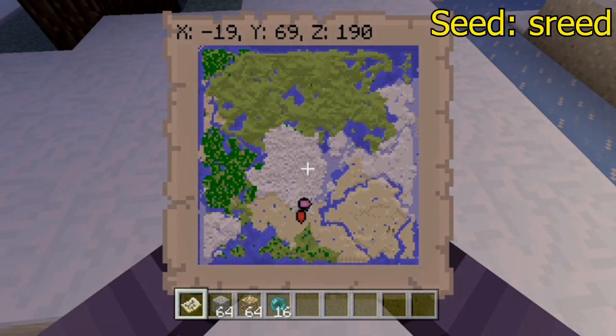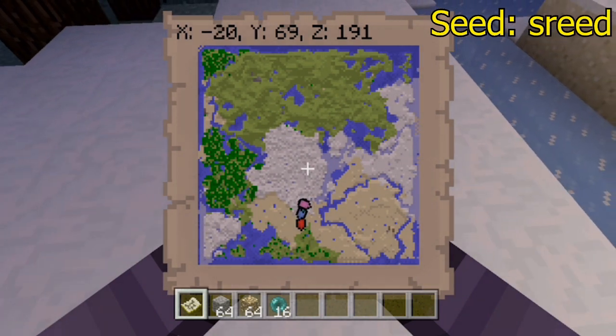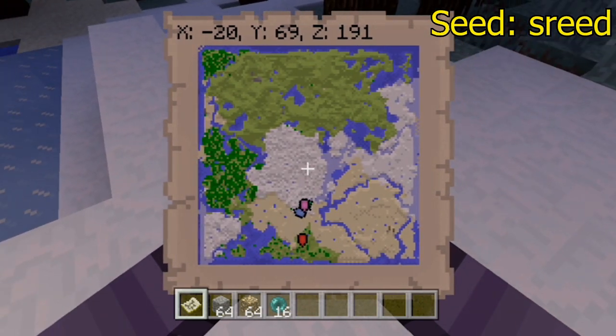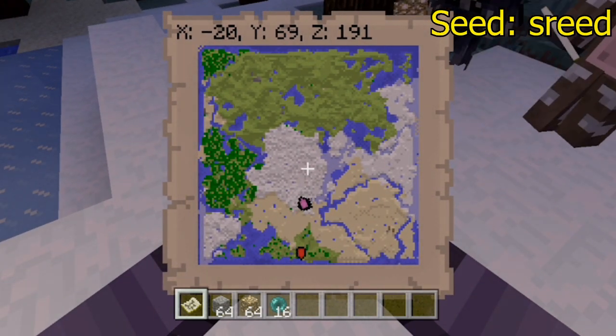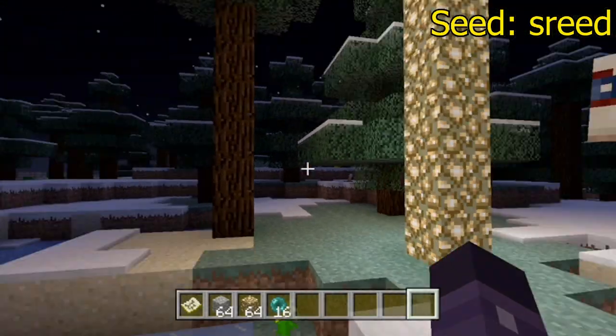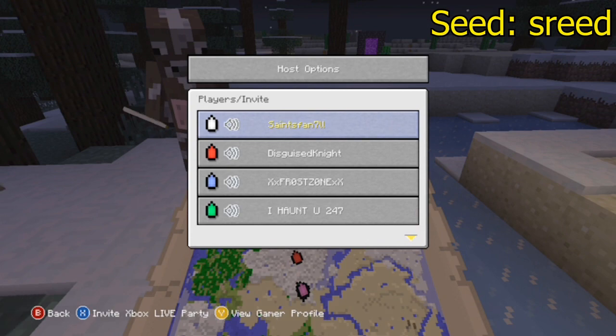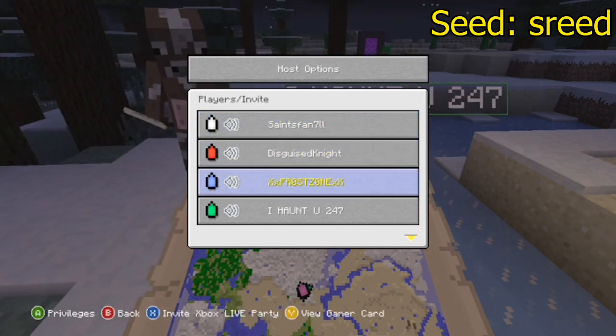Hey what's up everybody, it is SaintsFan and today I have episode 11 of Seed Spotlight for you guys. This seed is actually sent in by a subscriber, his name is like the Slogs or something like that. As you can see, it's a pretty cool world — the whole top area is a bunch of mountains which are really cool, there's some snow in the middle and some sand at the bottom, and to the left there's some forest area. This world has everything, I'll get more into that in a minute.